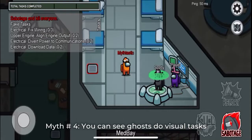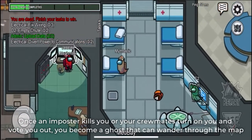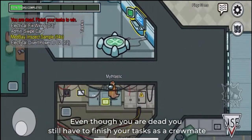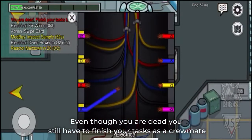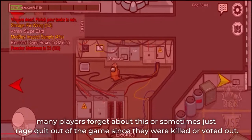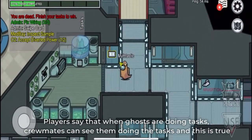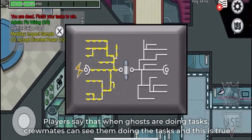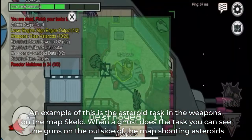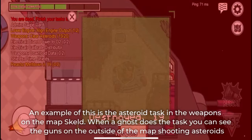Myth number 4: You can see ghosts do visual tasks. Once an impostor kills you or your crewmates vote you out, you become a ghost that can wander through the map. Even though you are dead, you still have to finish your tasks as a crewmate. Players say that when ghosts are doing tasks, crewmates can see them doing the task, and this is true. An example of this is the asteroid task and the weapons on the Skeld map. When a ghost does the task, you can see the guns on the outside of the map shooting asteroids.